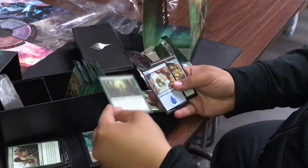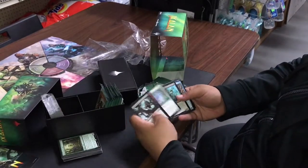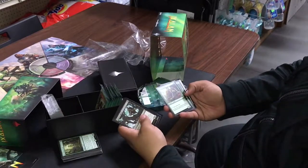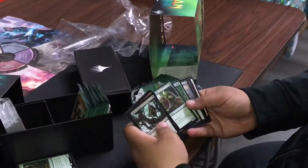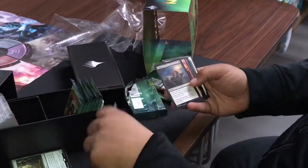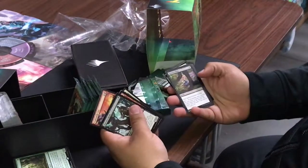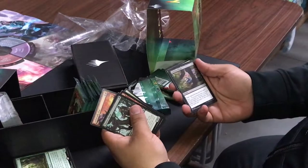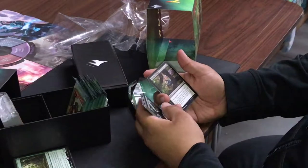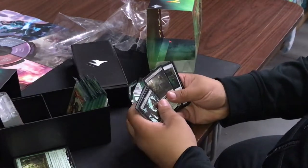That's actually pretty good. Human pirate, one-seven dinosaur — not really what I want. Another human pirate that untaps target land. A discard card — that's nice. Ritual Rejuvenation. Heartless Pillage — target opponent discards two cards, and if you attacked with a creature this turn you get a treasure. There's definitely a treasure deck here.